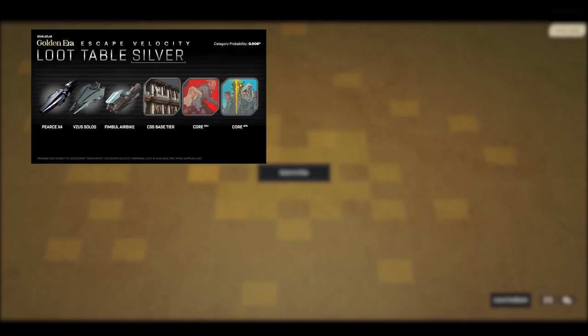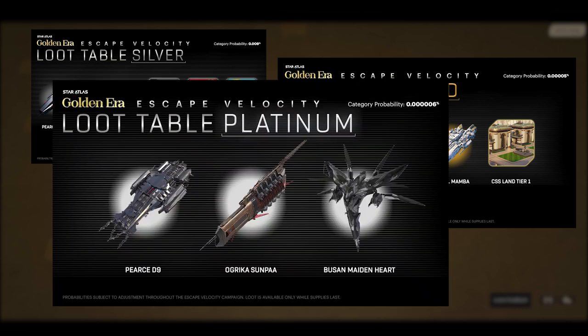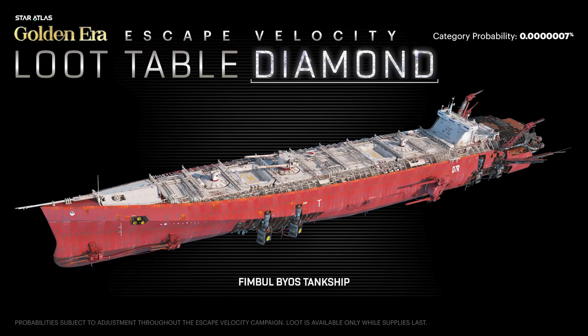From here it gets a little bit more difficult to find any prominent loot. You have the silver at 0.009%, the gold at 0.00005%, and platinum at 0.00006%. And lastly, you have the diamond, which of course has the Fimble BIOS tank ship worth $100,000.